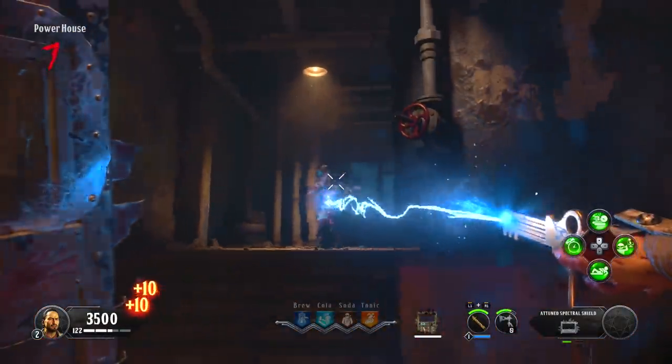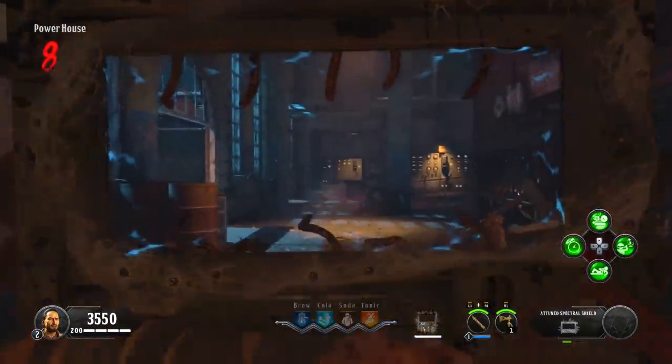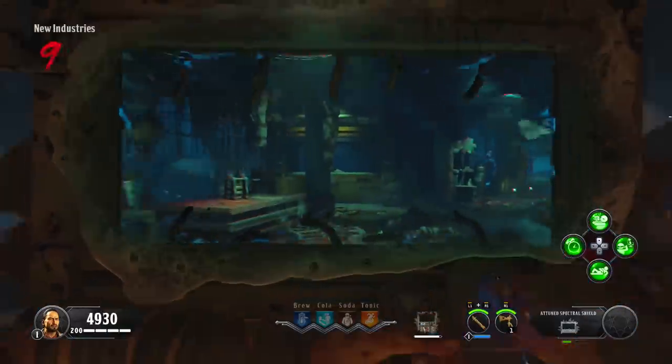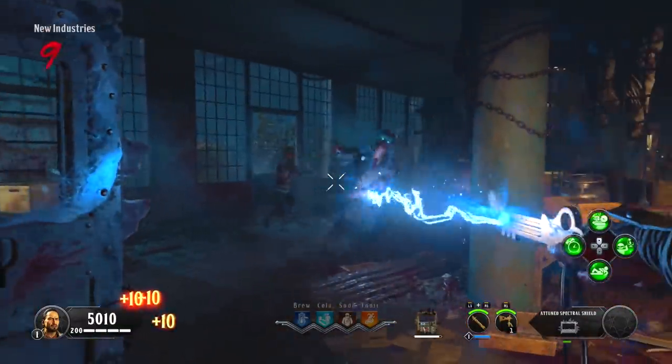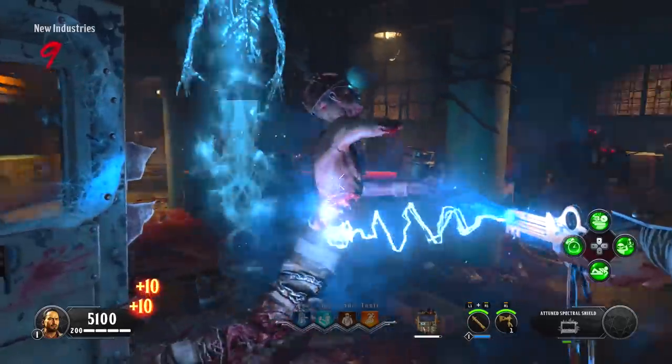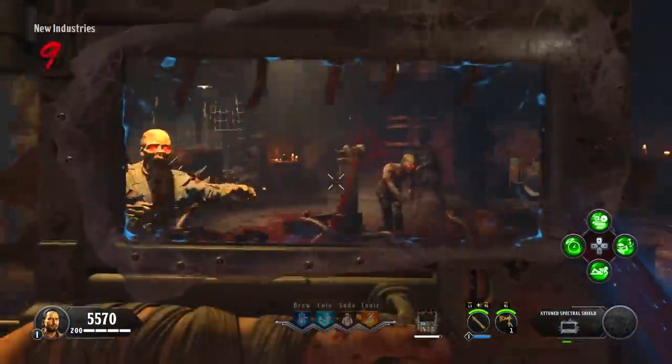The main known differences between the two shields is that instead of only being able to hold two charges, you can now hold four, which is extremely useful for the Blood of the Dead easter egg. I highly recommend doing this upgrade in your game. Moreover, you can also withstand more hits from zombies.